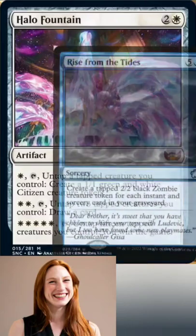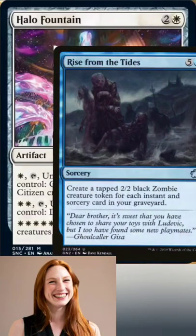The card I will be using with this is Rise from the Tides: create a tapped 2/2 black zombie creature token for each instant or sorcery card in your graveyard.